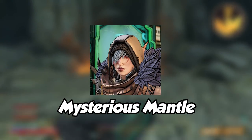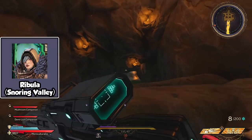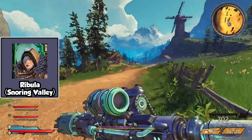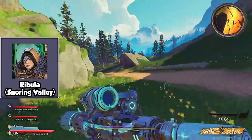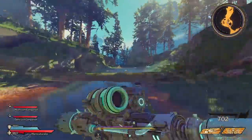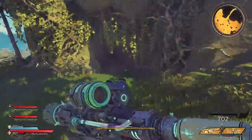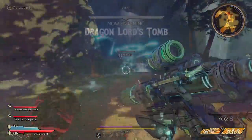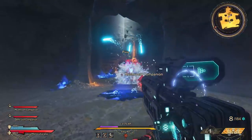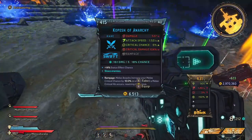Last but not least, number 13 is the Mysterious Mantle. This hat can be obtained from Ribula in the Snoring Valley, which is the first location in the game. Unfortunately, you will have to run all the way from the starting area to the boss fight with no fast travels in between, making it a 5 minute journey every time you want to farm the boss — very annoying if your RNG luck is bad. But once you get there, you only need frost damage to take him out, which is very easy. It took me over 15 runs to finally get the Mysterious Mantle.